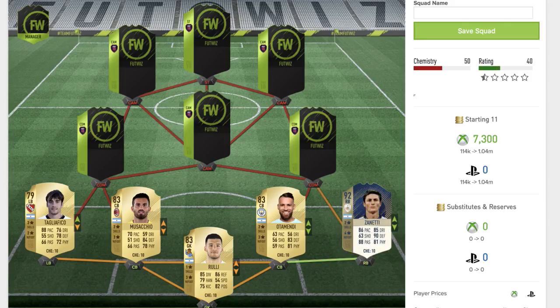Now we move up to wrap up the defence and it is Zanetti — his highest rated icon card this year, the 92 rated right back icon card, which is just incredible. Two star skill moves, four star weak foot. He's got 86 pace, 85 dribbling, 90 defending, 88 passing and 81 physical. You could probably play that card at any position on the pitch. His 60-63 shooting wouldn't suit striker, but he could definitely play as a right winger. Another player with high work rates.